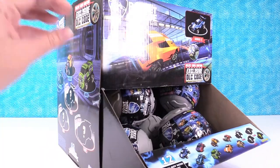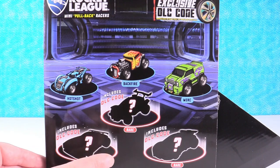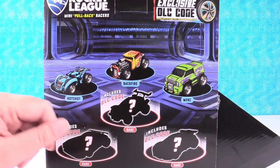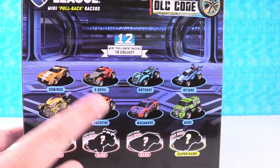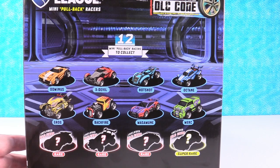There are 12 to collect. This side has six — you can see three of them right there and three are mysteries. These are all rare and they include download codes, so if you play the game you can get some special content. Here's all of them on the back: you can see eight of them, three are mystery rares, and the fourth is a mystery super rare.